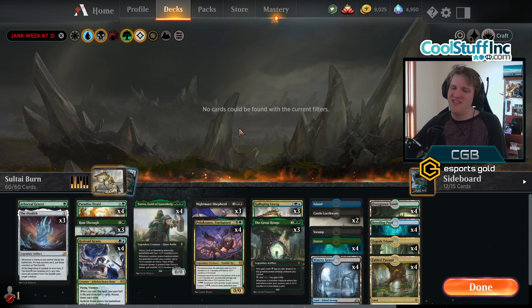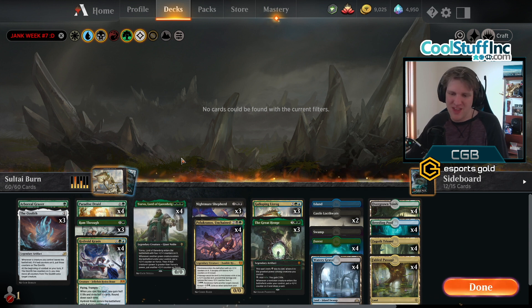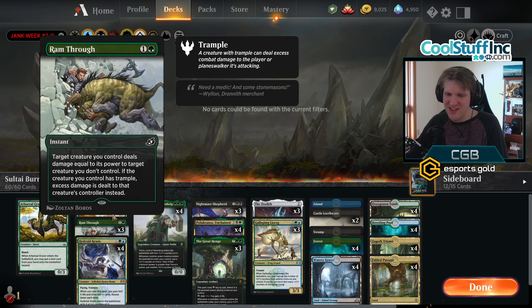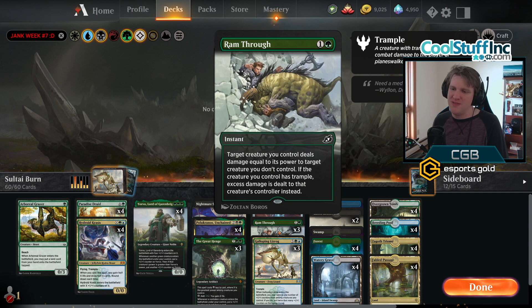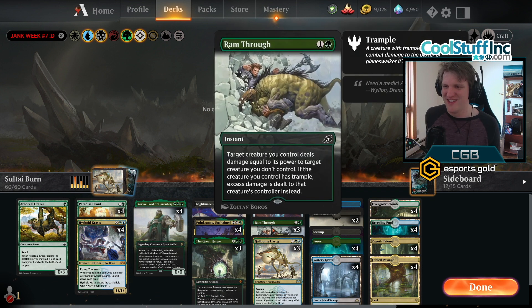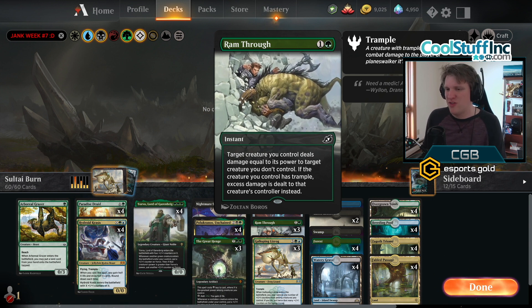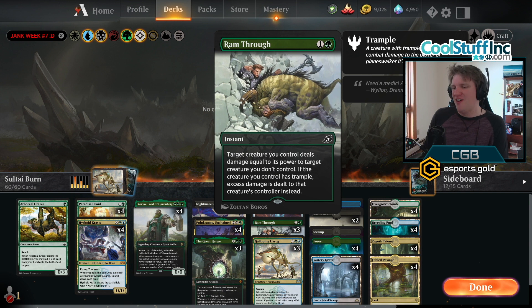Today in the arena is the finale, the conclusion of Jank Week, and this is a deck affectionately known as Sultai Burn because it burns the opponent out with a combination of Galloping Lizrog, the Ozolith, and Ram Through. Ram Through deals damage to target creature - target creature you control deals damage equal to its power to target creature you don't control.